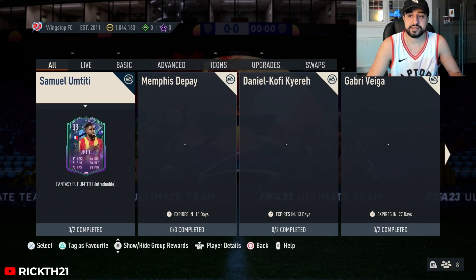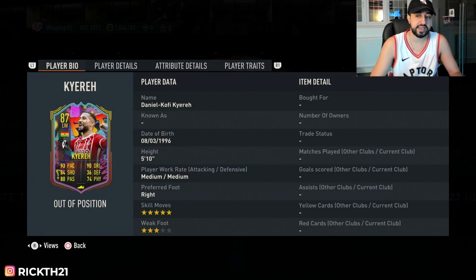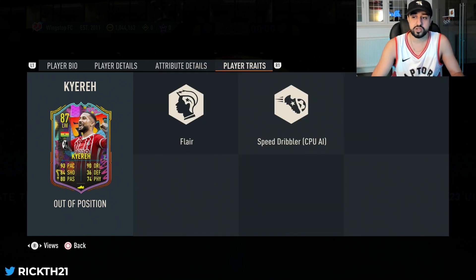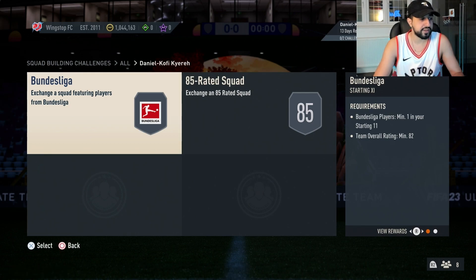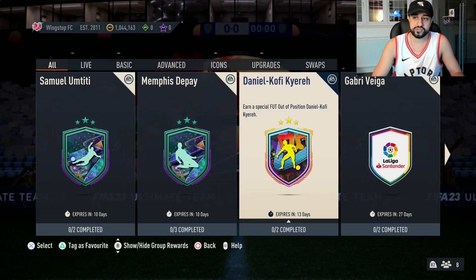We obviously got the hero pick yesterday. Today we have been given Daniel Kofi Kyereh — an out-of-position card. EA did state these would come randomly throughout the year, and here is a random release of a five-star, three-star skill move player. You can play him at left wing, left mid, right wing and striker. Decent dribbling and decent finishing, but nothing else too special. The card is going to come in at a price of a mixed players pack — 100k, overpriced. Don't waste your time.